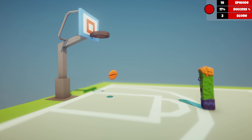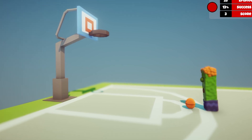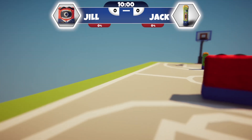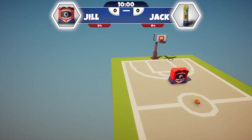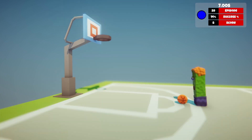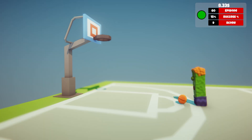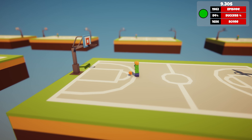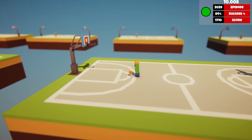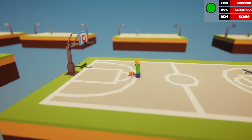Oh, look at that form. It's like watching a drunk octopus try to operate a catapult. Now, let me explain the rules of our little game. It's a 1v1 showdown with a ball placed center court. Our digital desperados will duke it out for possession. But let's start simple — we'll keep Jack and the ball in one spot. Even a broken clock is right twice a day, so surely our digital doofer can manage this.